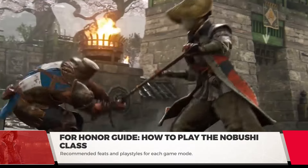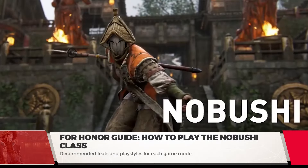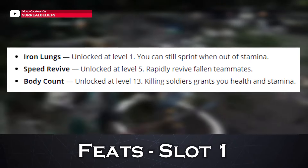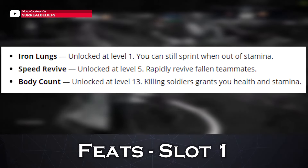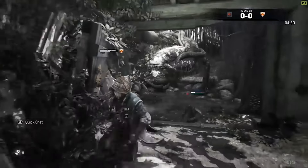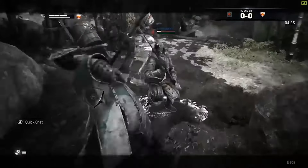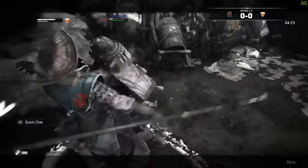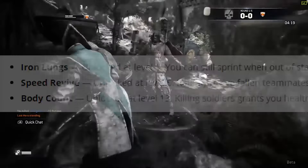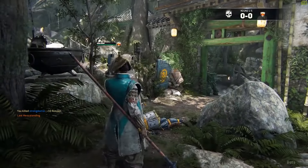You'll gain more feat resources playing objectives and killing enemies. Playing into your set role will garner you more resources to unlock them. In the first slot is Iron Lungs, unlocked at level 1, where you can still sprint when out of stamina. Speed Revive, unlocked at level 5, allows you to rapidly revive fallen teammates. Nobushi plays out sort of support-like, but not completely. Resurrecting your teammates quickly will be a huge boon for your team. Body Count, unlocked at level 13, means killing soldiers grants you health and stamina.